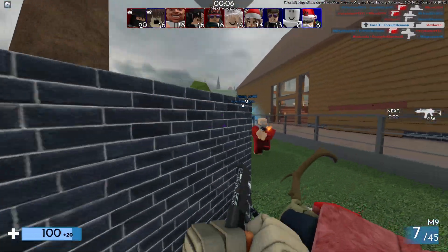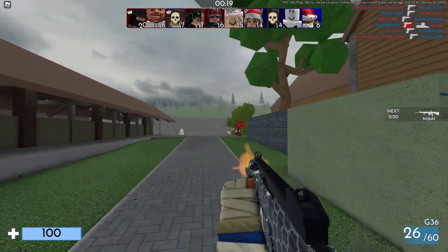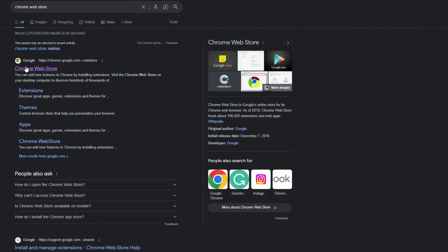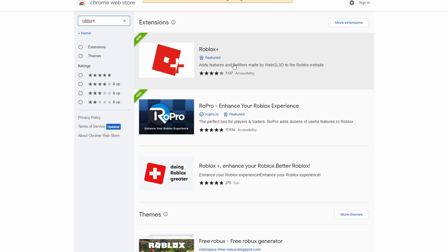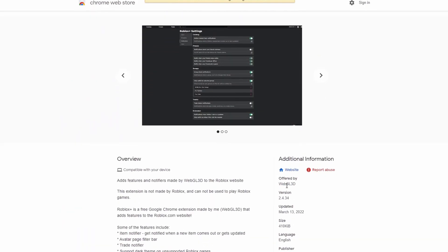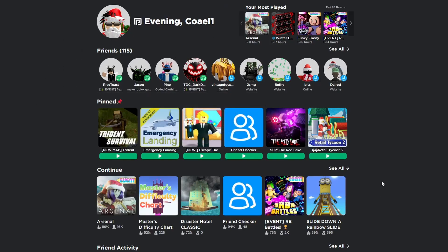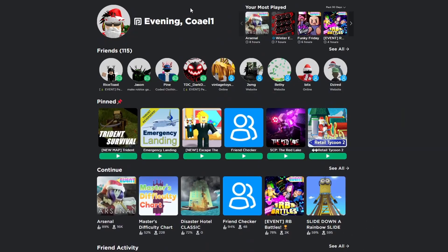The way you can do this is actually using an extension for Roblox. I know there are sketchy extensions, but this one is 100% safe. What you're going to want to do is search for the Chrome Web Store and go to chrome.google.com. This is the web store that gives you extensions for your browser, like an ad blocker or whatever. Once you're there, go to search the store, type in Roblox Plus, and it's going to be this first featured one. Make sure it is made by WebGL3D. Make sure you're getting the right one because there are some fake ones, but this one has a million users so it is not fake. Once you have that and you're on your Roblox page, you're going to have this extension in the top right — this little Roblox logo with a little plus.